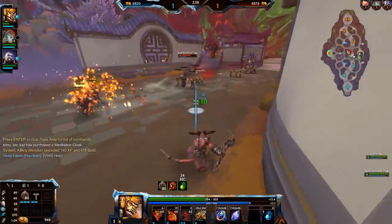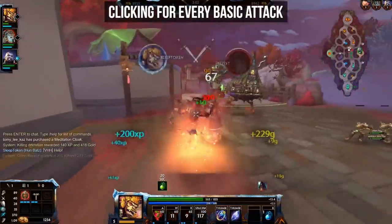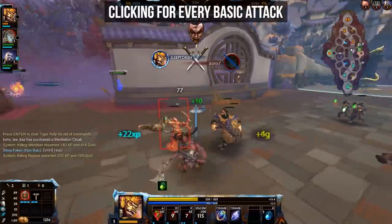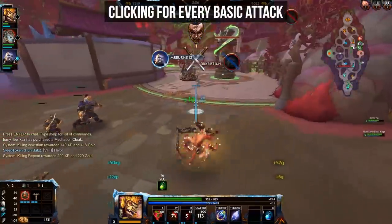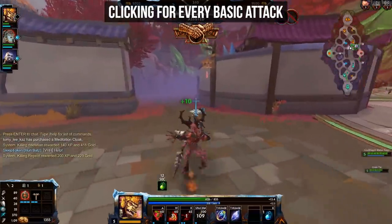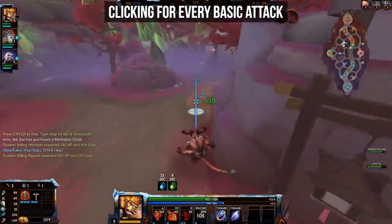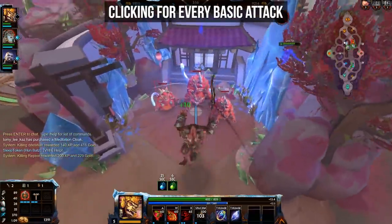The next mistake is of a very different nature. Something that a lot of new players tend to do is clicking for every single basic attack because they're used to it from other games. You don't have to do that in Smite. Both on PC and on consoles, you can just hold down the attack button and you will automatically keep attacking at the highest possible speed.